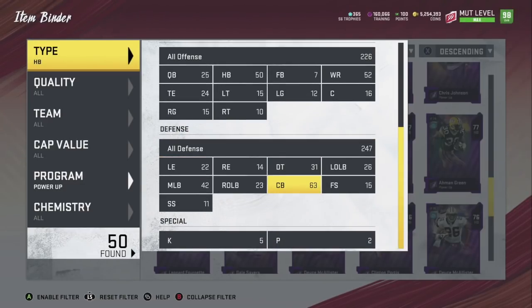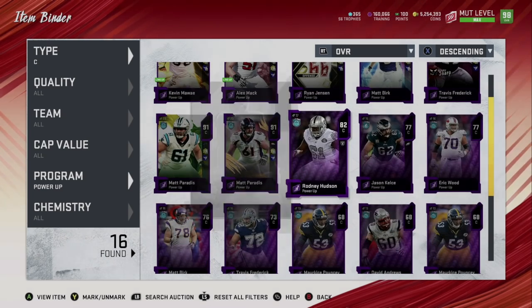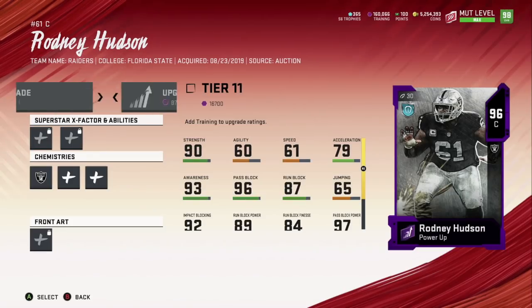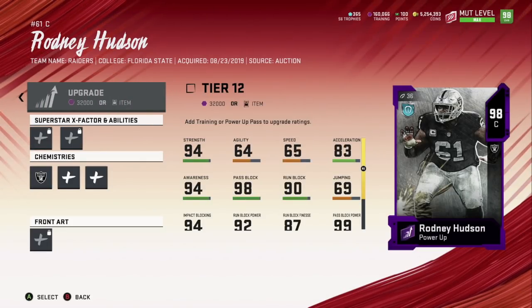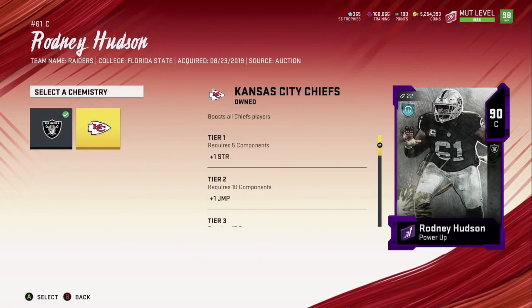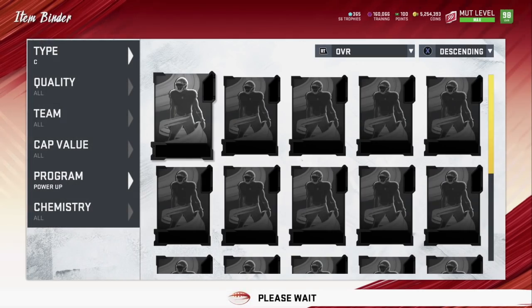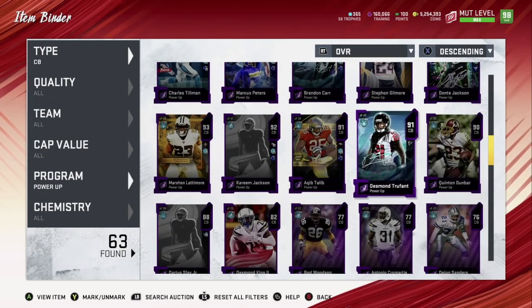You also have the center Rodney Hudson getting a power-up expansion. A lot of people were asking for this one — he'll get you to 98 overall. Good for a Saints team or the Chiefs if you're trying to slot that center in.